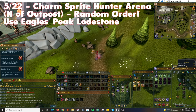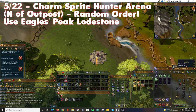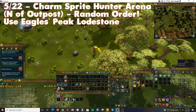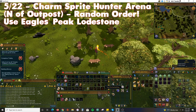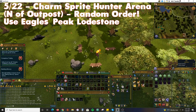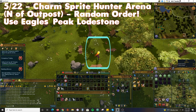Use the Eagle's Peak lodestone and run south then slightly east towards the Charm Sprite Hunter Arena. Once you get there, look for three benches and test your key's temperature when standing in the centre of them. There are two locations quite close to each other that can be easily confused, so if your key is not steaming but is still warm or very warm, try the next location.